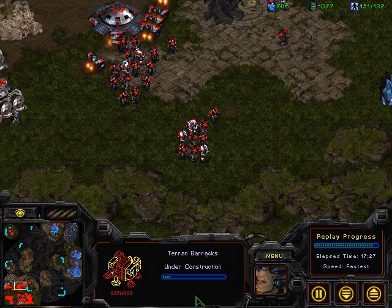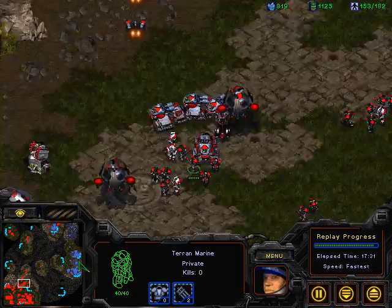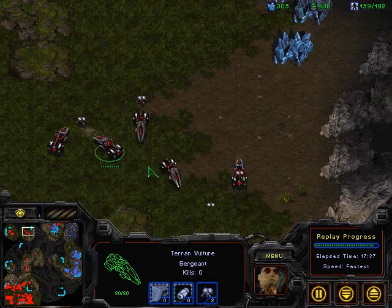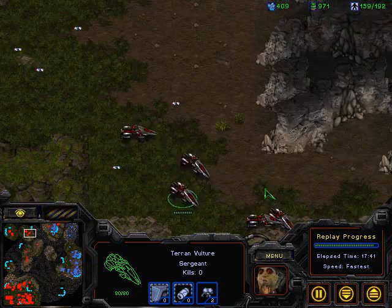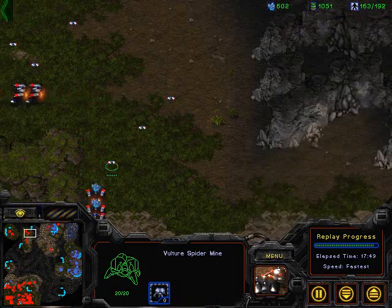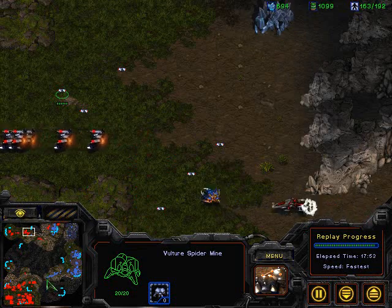Large force gathered here at home — no ultralisk cavern. That's why these vultures are out putting down a lot of spider mines, because when Zerg reaches hive tech, a lot of times they'll switch to lurker-ultra. Spider mines really help destroy the zerglings, and that only leaves the ultralisks, which are a little bit easier to deal with.